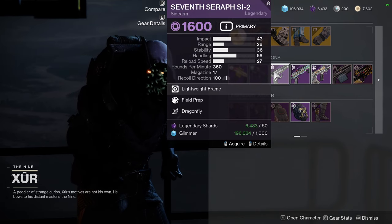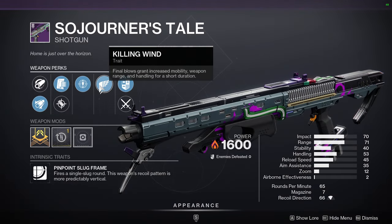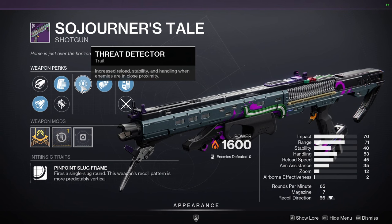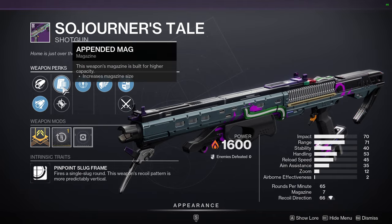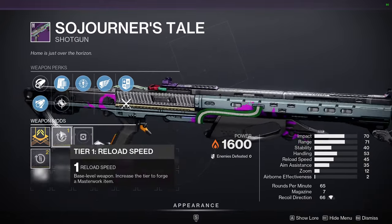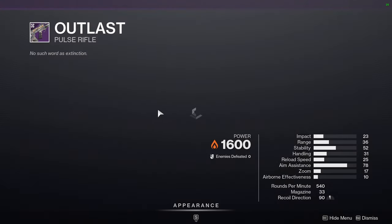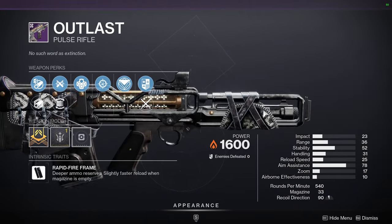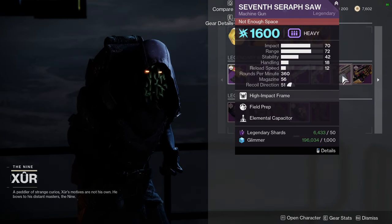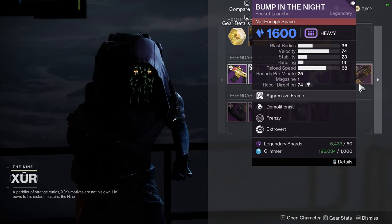Disparity with Heating Up and One for All - not bad. Definitely recommend it as a Red Border since both are red borders. Seven Seraph SI-2 - I love this weapon, but Field Prep and Dragonfly isn't the roll I love on it. Sojourner's Tale with Threat Detector and Killing Wind - that's not bad. Killing Wind grants increased mobility, weapon range, and handling for a short duration on final blows. If it had a range masterwork it would have been even more nasty. Outlast with Outlaw and Snapshot Sights - you can get a better roll by farming at the Helm. Bump in the Night with Demo and Frenzy - that's a Red Border weapon as well.